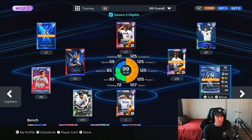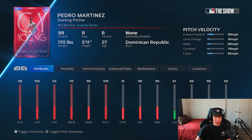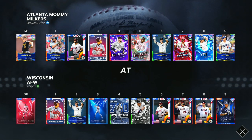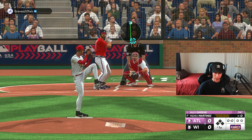We unlocked Chipper and Babe for the Set 1 collections. We finally now have this 99 Pedro Martinez making his debut today. Has anyone used Pedro this year? How is he? Is it usable? We're the home team so we get to pitch first with this 99 Pedro Martinez.